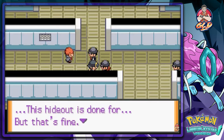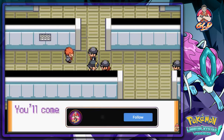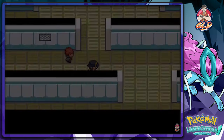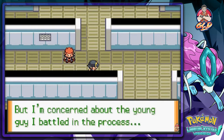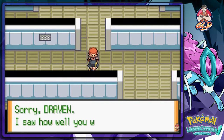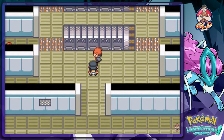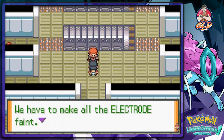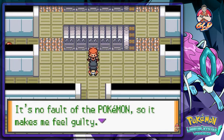'This hideout is done for, but that's fine. The broadcast experiment was a total success. It doesn't matter what happens to the hideout now — we have a much bigger plan. You'll come to appreciate Team Rocket's true power soon enough. Enjoy yourself while you still can.' Lance says — that did it, we defeated all the rockets here. But he's concerned about the young guy he battled. We need to turn off the signal — this machine's causing all the problems. We have no choice but to make all the Electrode faint.